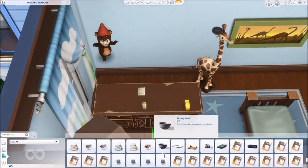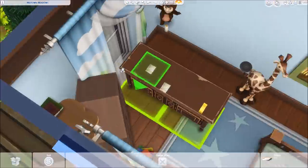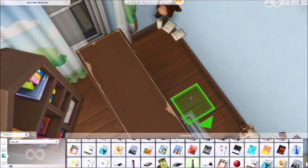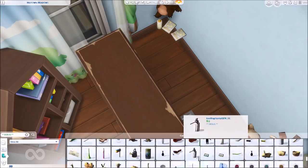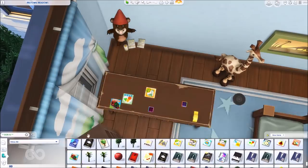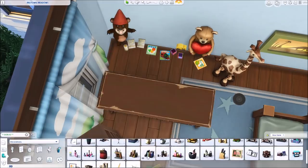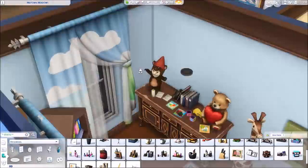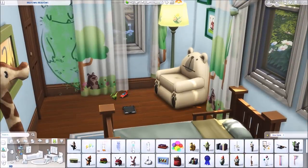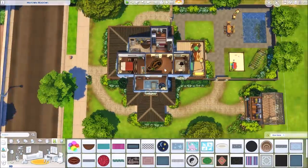This is basically it for the build — finishing up the toddler's room and then on to screenshots. I had so much fun doing a base game only build and will definitely do more in the future. Don't forget The Sims 4 base game is completely free through Origin for PC and Mac — it ends today at 10am. Once you have it, it's yours to keep forever, not a trial. Check the description for links. Thanks so much for watching — leave any comments or suggestions and I'll talk to you soon!